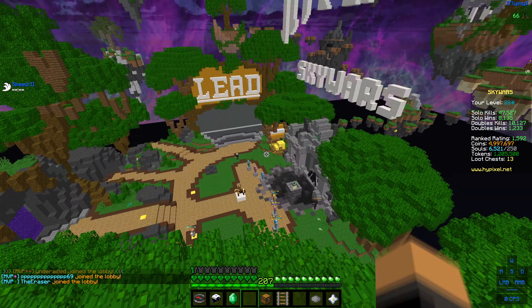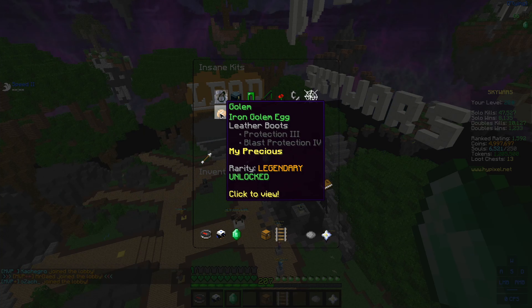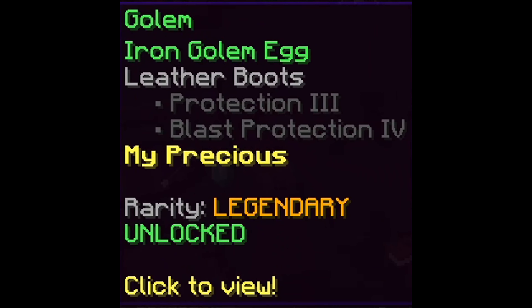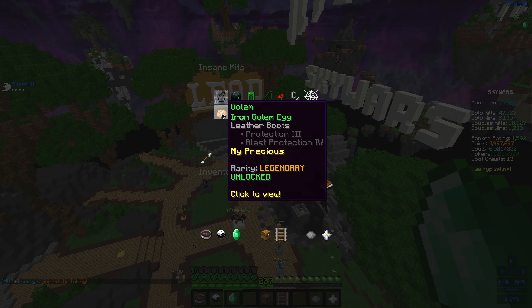The first kit we're gonna be reviewing is the Golem kit, which you can unlock when you go to the tournament hall and purchase it for about 100 tributes. It's not that much — you guys probably have that if you play in some tournaments. What you get is an iron golem egg, which is already very OP, leather boots with Prot 3 and Blast Protection 4, and a potato called 'My Precious' that gives you a health boost of 2 hearts, which makes this kit even more overpowered than it already is.